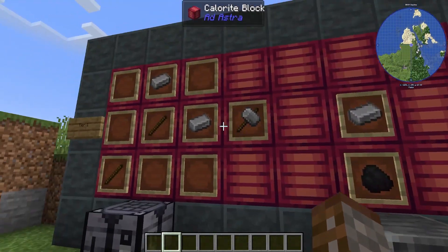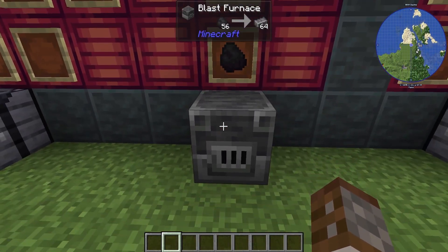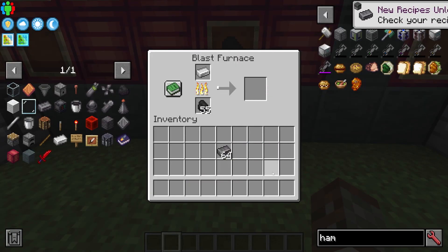To start off in the tier one stage we are going to need to get a hammer with some iron and sticks, and then we are going to need to get some steel which requires a blast furnace and then some coal and some iron. It's as simple as that.